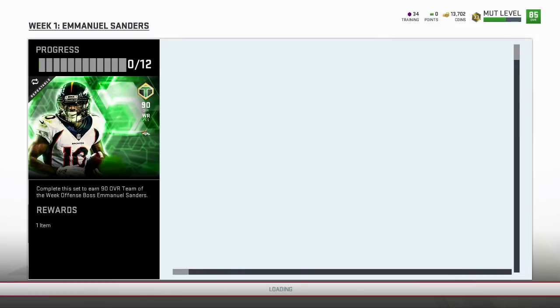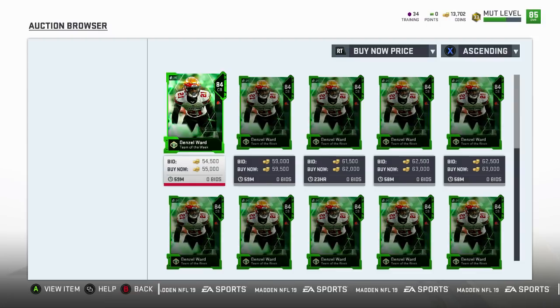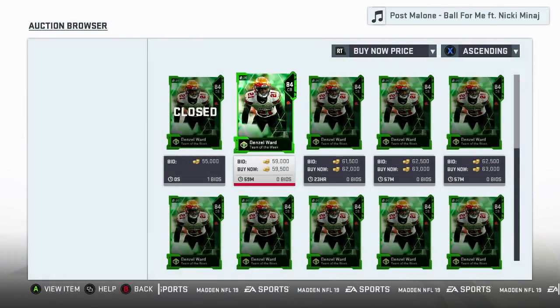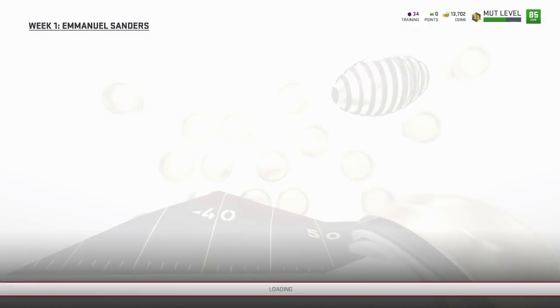Ryan Fitzpatrick is not really usable at this point of the game. Denzel Ward — here's our upgrade. I believe he was like a 78 or something for a rookie premier. So if you have the rookie premier, it's going to get automatically upgraded to this 84, which has 90 overall speed — really, really good. He's got 83 man, 78 zone, 85 press. Not too bad for a card we got for free. I like the upgrade. Just maybe one more upgrade after this and then he's going to be usable for our teams. He's still looking pretty good because of that 90 speed.